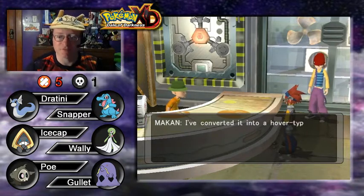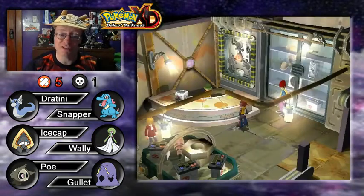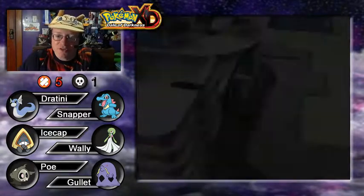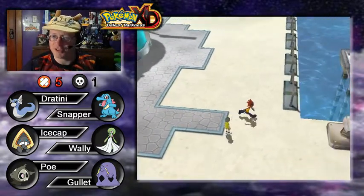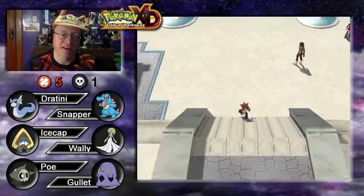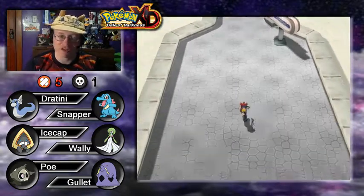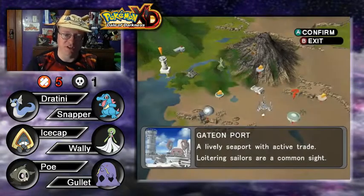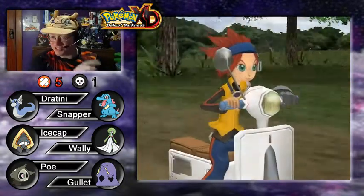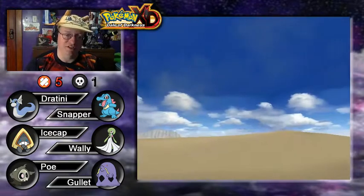What a job that was! Makan is finally done. He's converted it into a hover-type scooter, so it'll be perfect for the desert. We can finally head to that desert mystery spot out in the middle of nowhere and see what's going on out there. Cipher's been sighted — let's see if we can find out for ourselves. I wonder if my RV is going to show up in this episode.